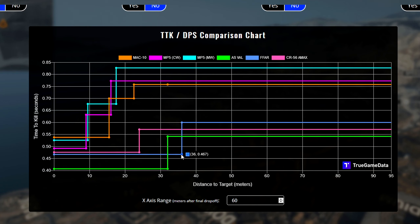The next section of this video is taken from TrueGameData.com, so the link for their website will be down in the description below. What I want to show you here is all the fastest time to kill weapons — specifically all the fully automatic guns, not semi-automatic and not shotguns. This blue line is the FFAR1, and in terms of time to kill it sits between the AS Val (the green line) and the pink line which is the AMAX. Up close it actually kills faster than the AMAX but not quite as fast as the AS Val, which shreds up close with a time to kill of 407 milliseconds.